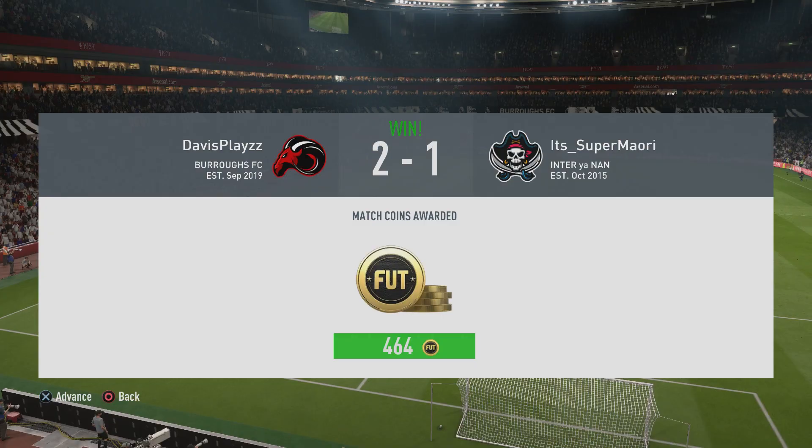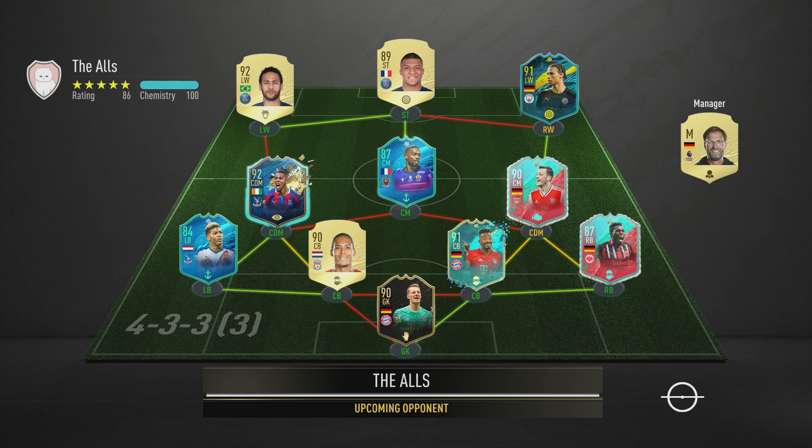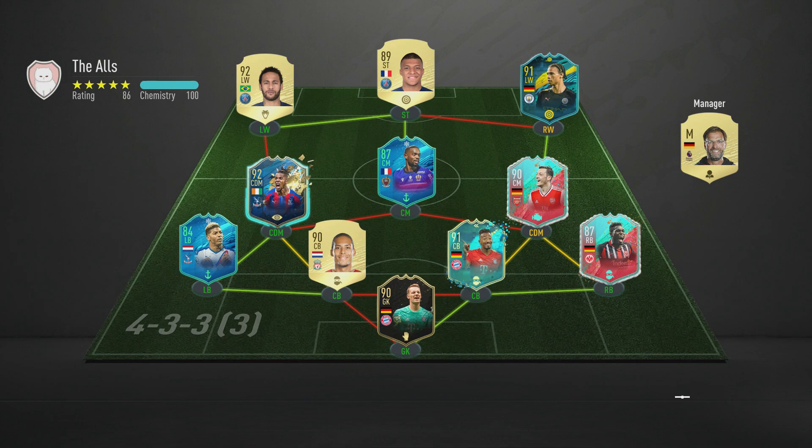In the second match, the opponent has TOTS Zaha, Neymar, Barre-Pay, and a FUT Birthday Da Costa — whereas I'm just using normal Da Costa to get to full chem. He's also got Van Dijk, flashback Boateng. It's a good team — this will be an interesting game.